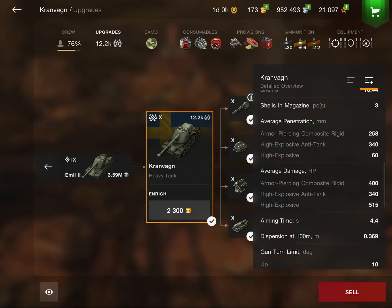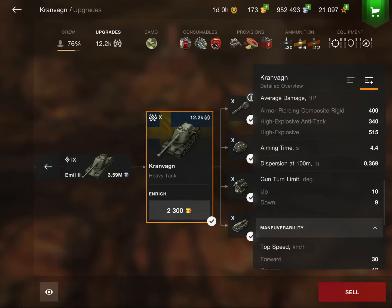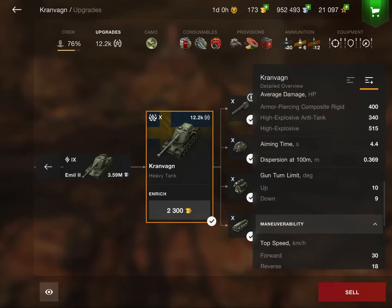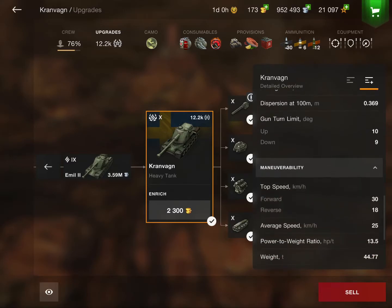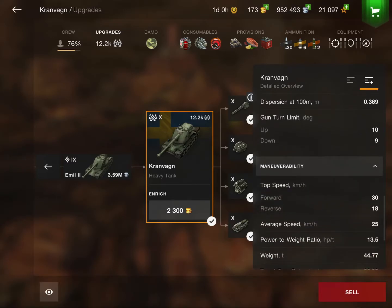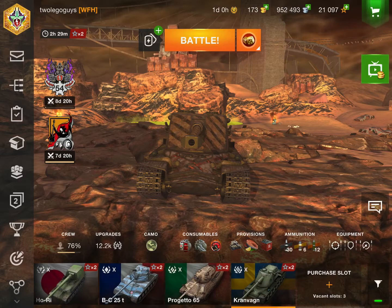Your penetration is not bad at 258 on the APCR, your HEAT is very good at 340 millimeters, and your HE is 16 millimeters. You have 400 alpha and interestingly 515 HE damage instead of just 500. The accuracy is average with a 4.4 second aim time and 0.369 dispersion — not the best, not the worst. You have a beautiful 9 degrees of gun depression, but you are slow on mobility with only 25 km/h average speed.